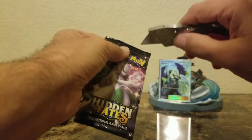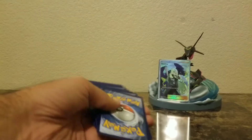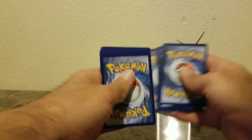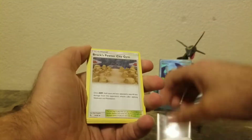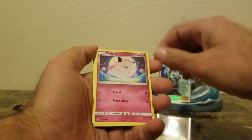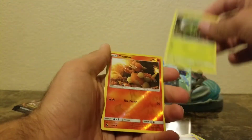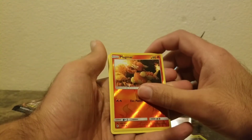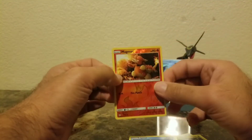We're about halfway there now. Starting this pack: Giovanni's Exile, Eevee, Clefairy, Psyduck, Ekans, Caterpie, Magma reverse — which is like the fourth time I've pulled that — and a Lapras.